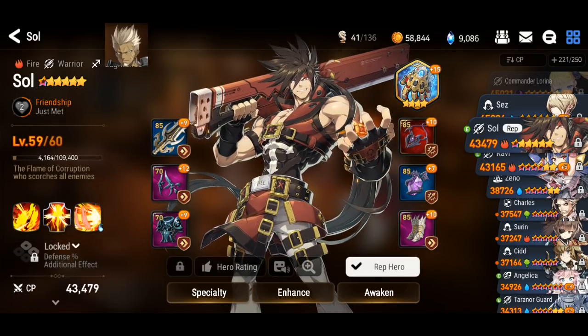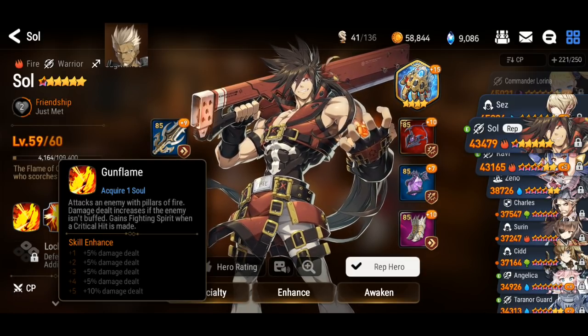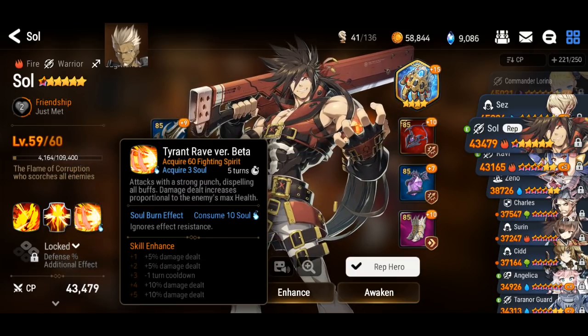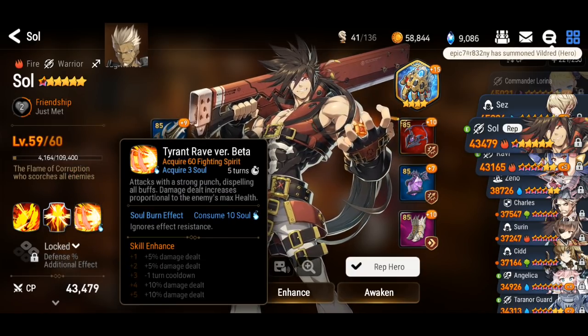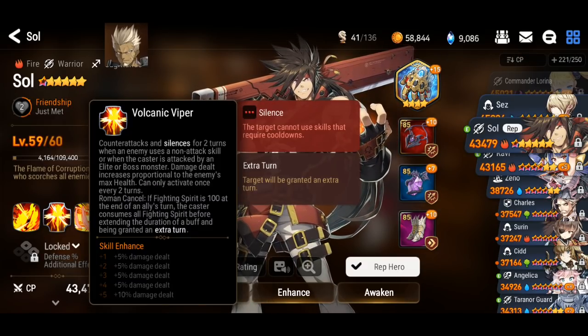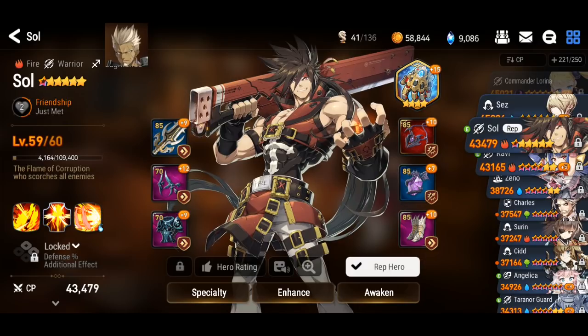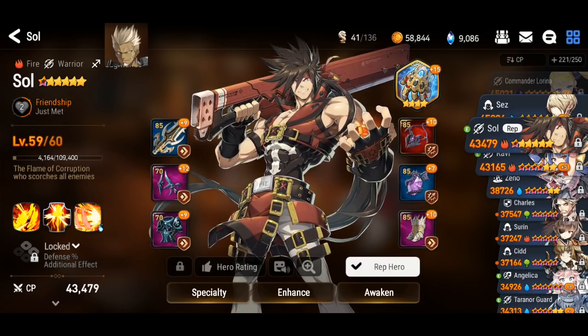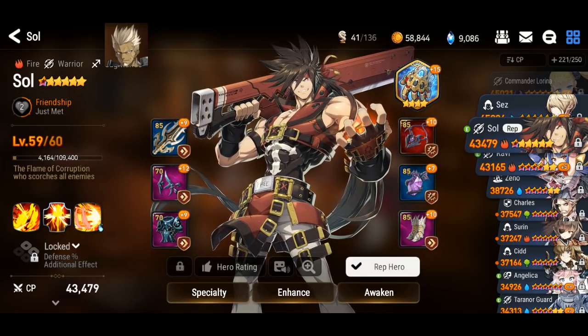As you can see, Seoul's skill kit is kind of unique whereby he does gain fighting spirit, and the fighting spirit lets him get an extra turn. This also does dispel, and both of these do damage proportional to the enemy's max HP. So he is very unique in a sense, but then again, he is also slightly hard to build.